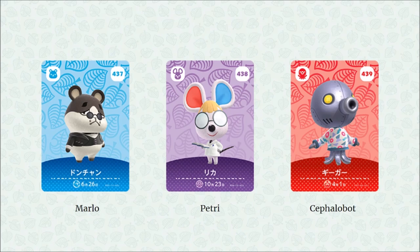Then we have a brand new octopus in Cephalobot — they took the robot mentality and made a metal octopus. That now makes four octopus villagers you can get in the game, which is a nice welcome addition to that species.